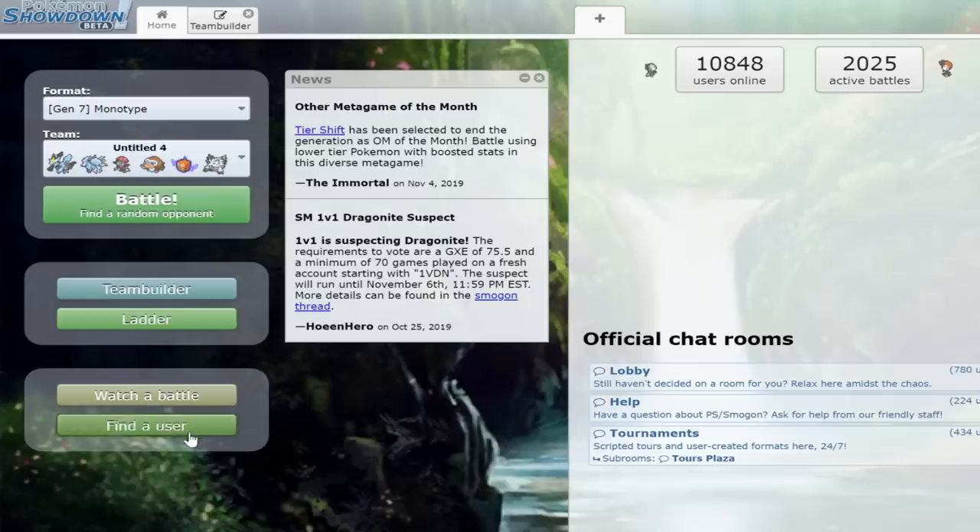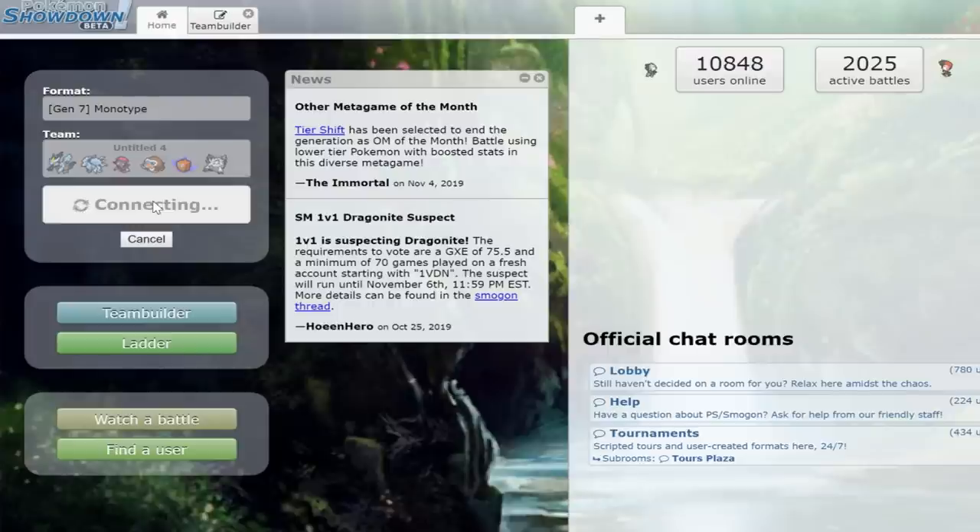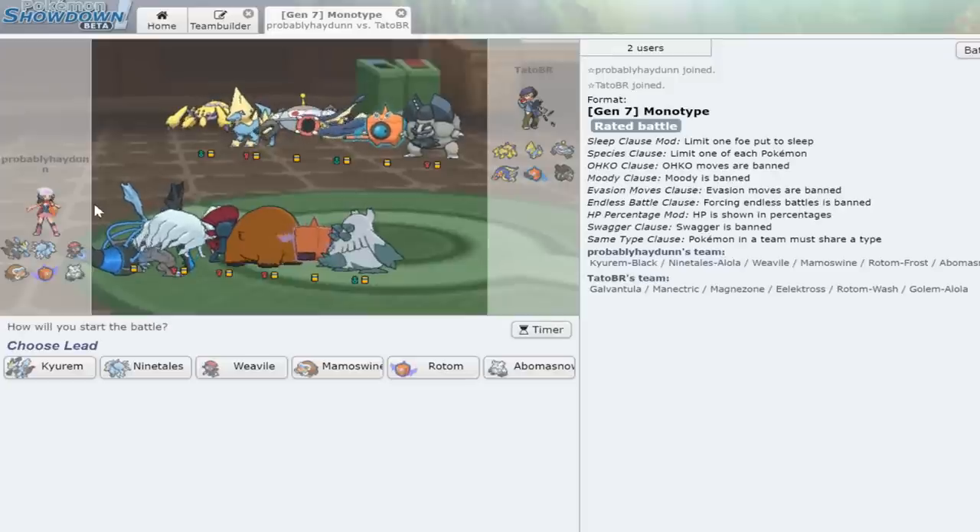Alright, we are ready to hop into it. I have not played a lot of monotype ever, so this should be interesting — it's probably going to be terrible depending on what matchups we get. But I'm excited to see how this goes. Let's find a random opponent and hopefully get a little lucky. Don't expect much because I'm rusty and don't have the most optimized team for this tier, but I'm optimistic.